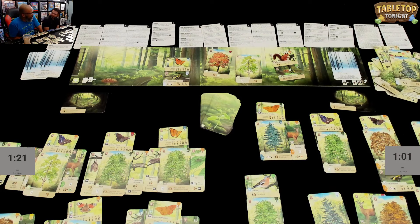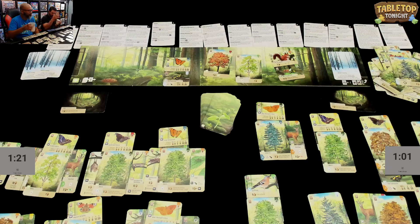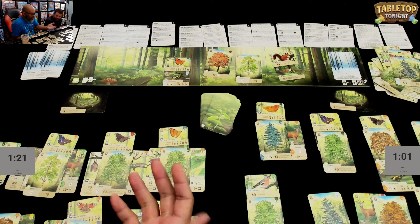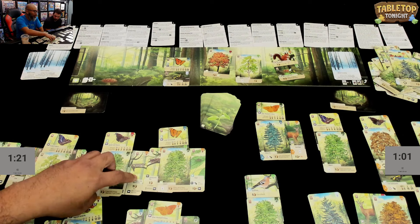Post-game, Ruel notes he usually focuses on three routes but here just went with two. Both players agree that butterflies were the safe play under time pressure since they're free and don't require much thinking. Ruel's route was butterflies plus tree points — mini chestnuts and diversity bonuses. Daryl went bats because early on he got the nat combo and could play two free bats, plus he has a card that's worth fifteen points if he gets another bat.